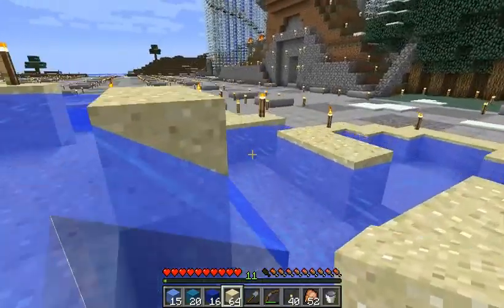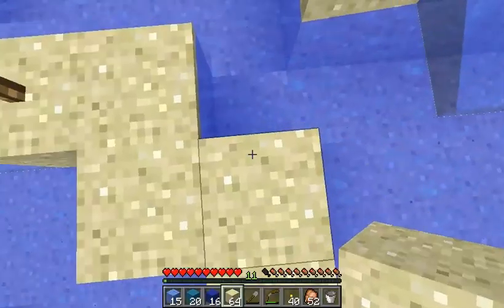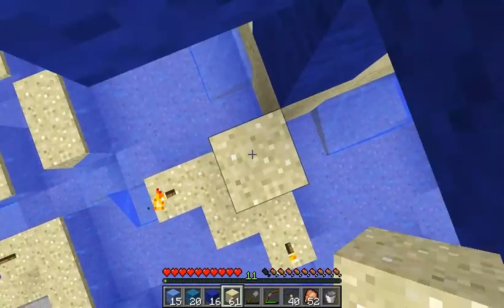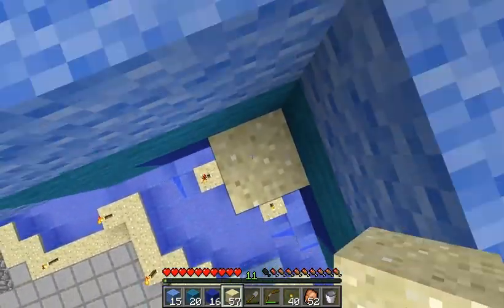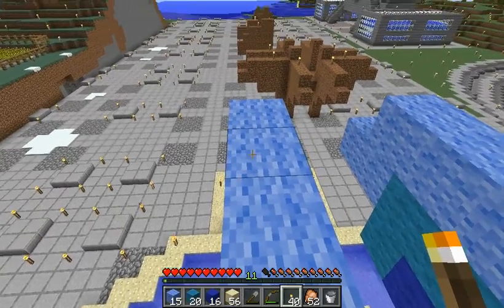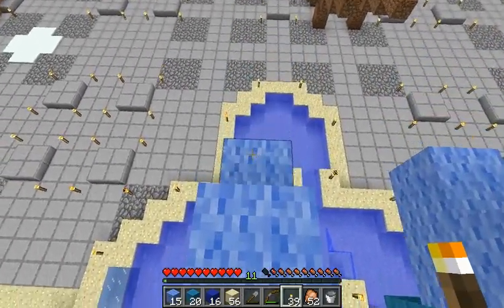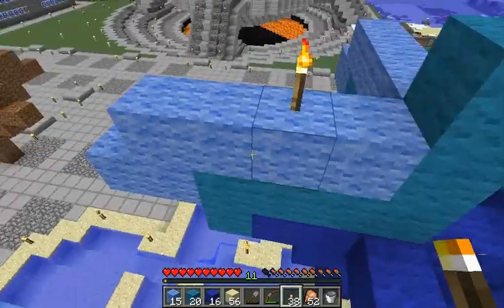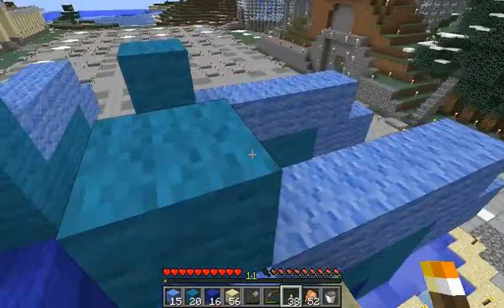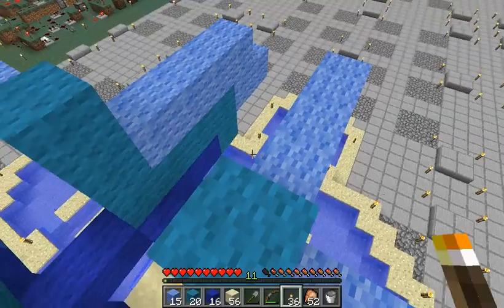Okay, let's just put some torches up there, just to make sure that nothing can spawn. I guess the easiest way is to pillar our way up. Where did the torches go? There — so 13, 12, 11, 10, yeah, that's fine. And 13, 12, 11, 10, 9. Yep, so that's safe as well.